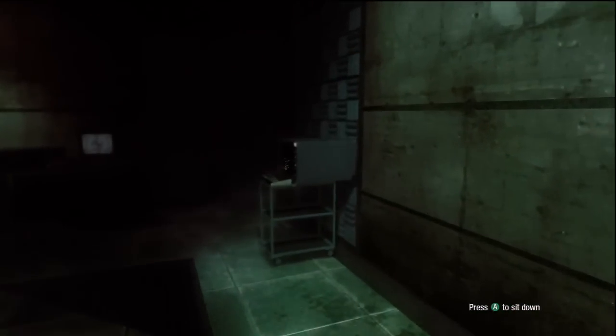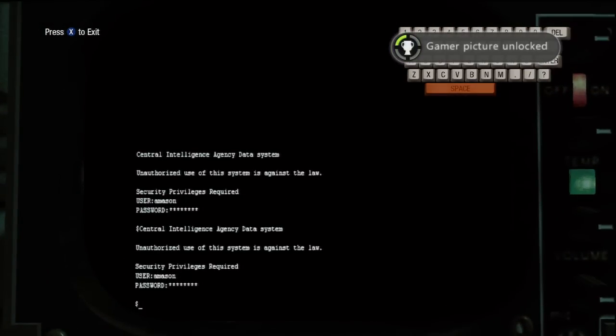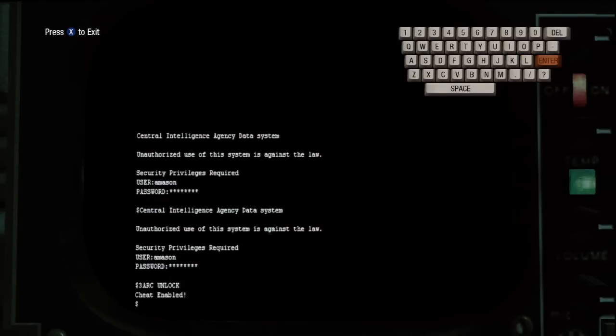And now you're going to want to walk over here. There's a computer, and you want to use it. The code is — 3-A-R-C space unlock. Yes, the word unlock. Being serious, not joking. Just the word unlock. And then you hit enter.